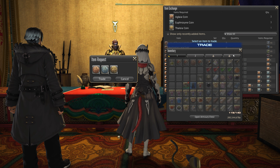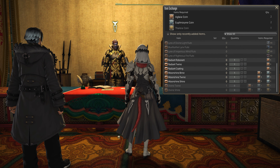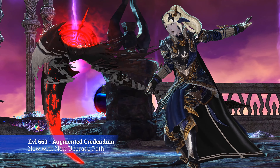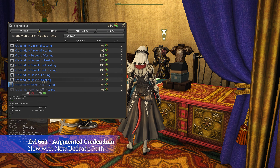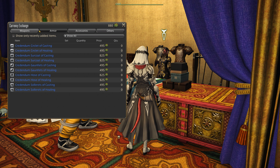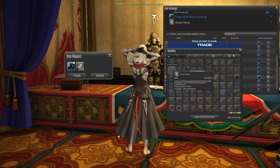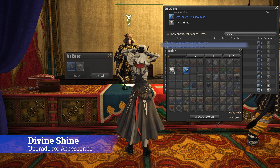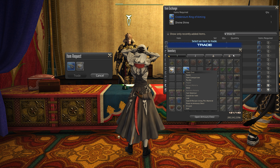This brings us to the next big upgrade that is now also available for non-raiders: upgrade materials for the weekly limited tomestone Credendum gear. While acquisition of the base Credendum gear through tomestones of comedy hasn't changed, you can now also receive Divine Twine and Divine Shine through alliance raid coins or sack of nuts. Twine upgrades all the slots on your left side — basically everything except accessories and weapons — while Shine upgrades your accessories. Weapon upgrade tokens will follow in a later patch, or you can get them by doing Savage.